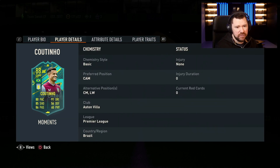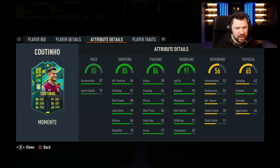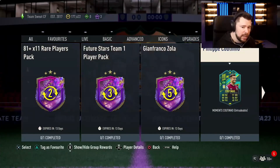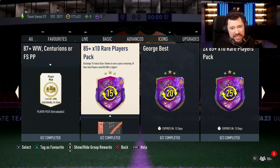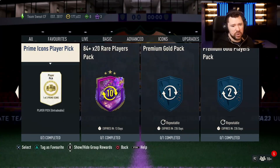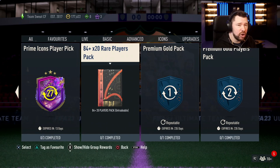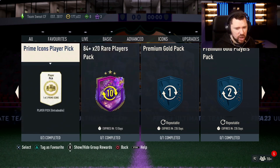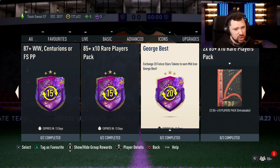For 10 tokens, I'd take either the 84 by 20 or the Philip Coutinho, and that depends on whether you want him specifically. If you're a Villa fan, a Brazil fan, or a card collector, he'll be quite nice in game — five star, four star, good positions. But do you want to spend 10 tokens on an 88-rated Coutinho, or get the 84 by 20? From the ones I've opened, these are paying out loads of fodder, so you'll definitely get an 88-rated or higher anyway, and Future Stars cards are popping out of those like crazy.